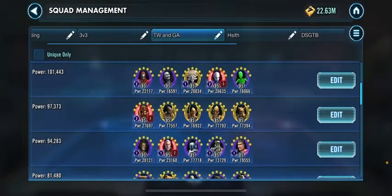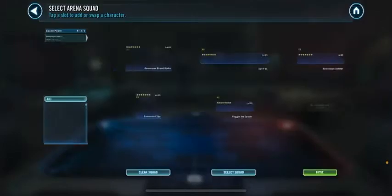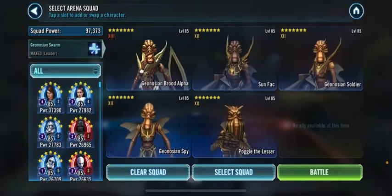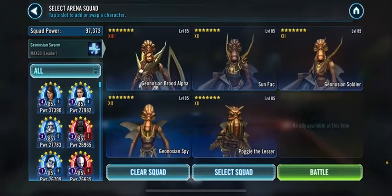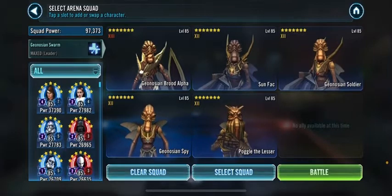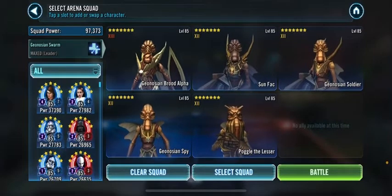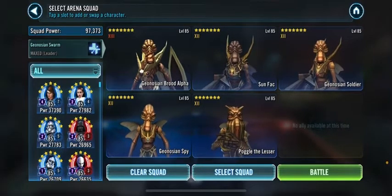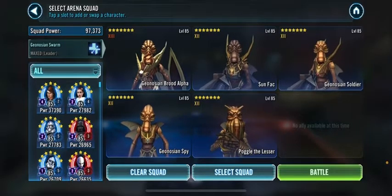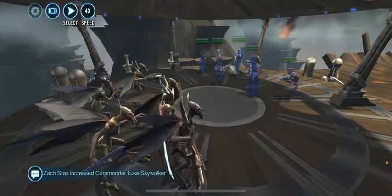Geo's optimal order right here: every time they attack they're going to do a mass assist, which means Sun Fac will cleanse. Geo Soldier is going to do Tenacity Down. Spy doesn't do anything. Poggle is going to put Ability Block, and the Tenacity Down gives Poggle a better chance to land Ability Block. Let's run it one time with the optimal order and then one time without. It probably won't go too well because Geos are not very good.